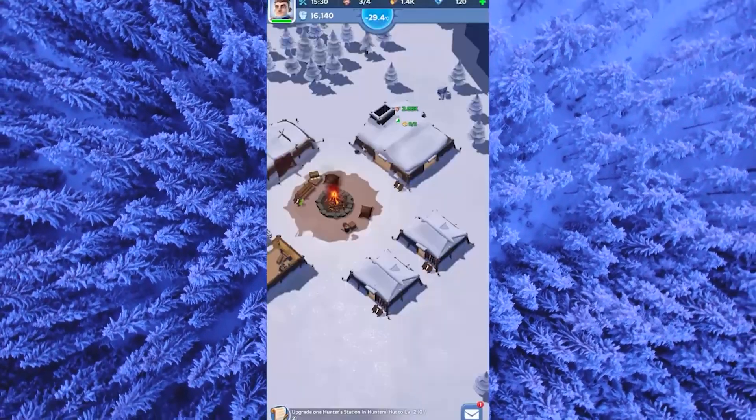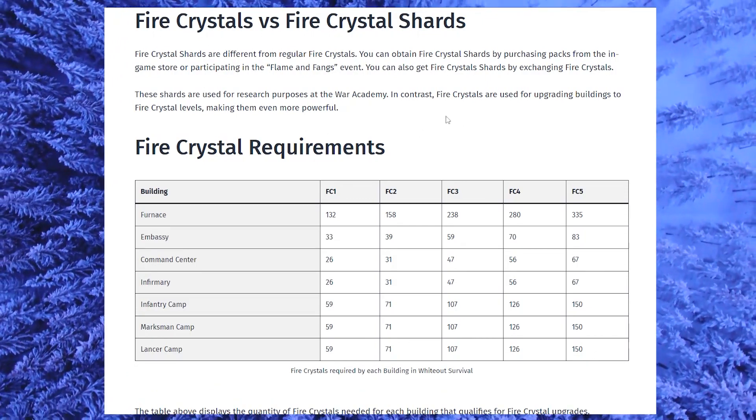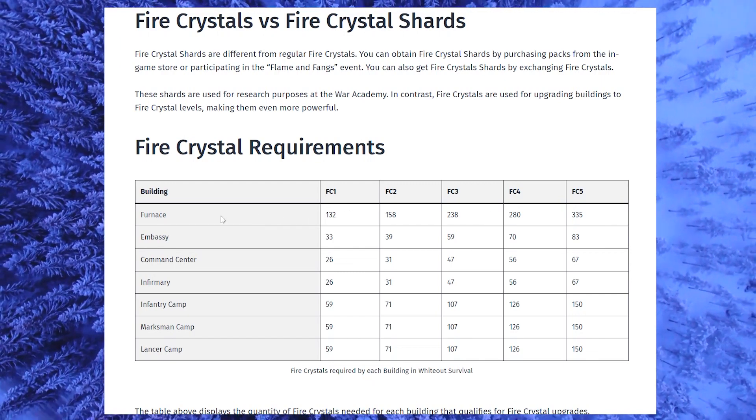Fire crystal shards are different from regular fire crystals. You can obtain fire crystal shards by purchasing packs, so that's the difference. Now, for fire crystal requirements for furnaces, you need the following amounts.